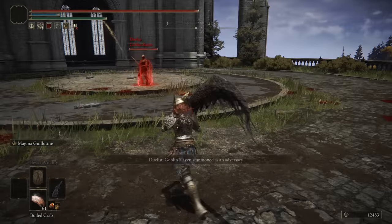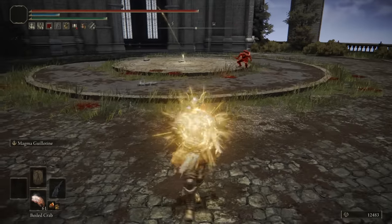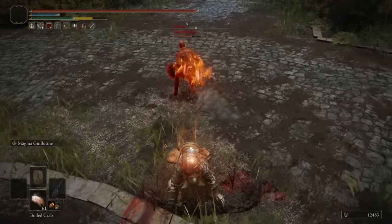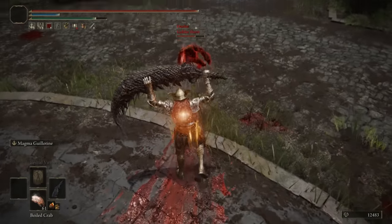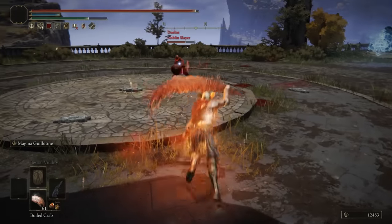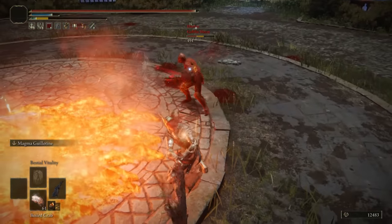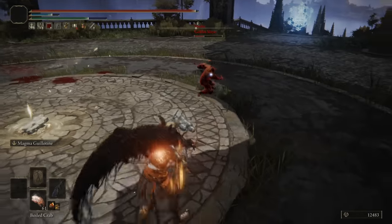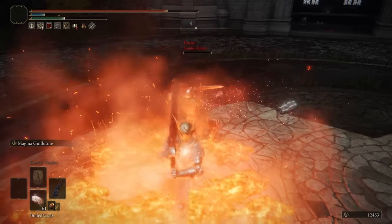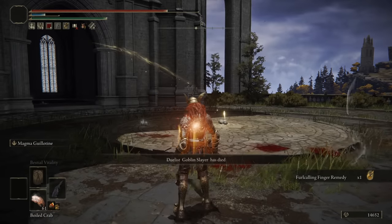Moving on to our final duel, we have Goblin Slayer — a cosplay build. They've got the roar buff, shield, and a straight sword. Let's try a roll catch with the R2 — no, let's try another really long one. That's a nice little addition with the bird — I like it. Jump into my lava — it's safe in here, I promise. That was going to be a very damaging fully charged heavy, had I not hit with the tip of the sword. Honestly, that Ash of War is just so fun. Very fun fight, Goblin Slayer.